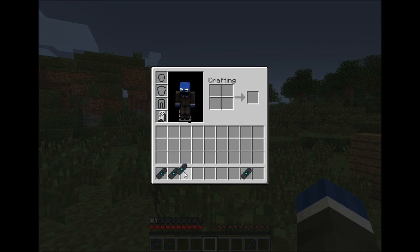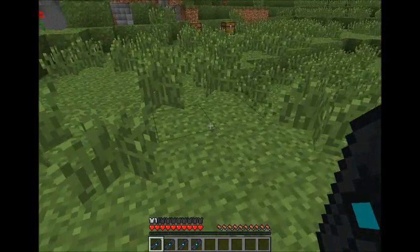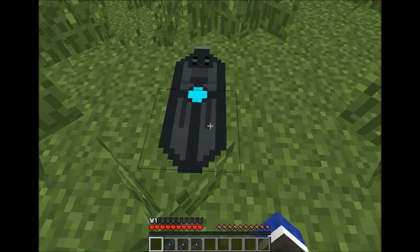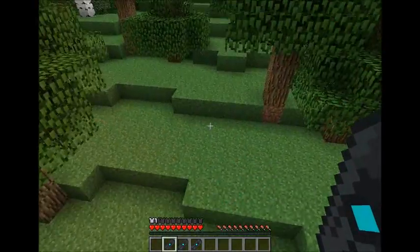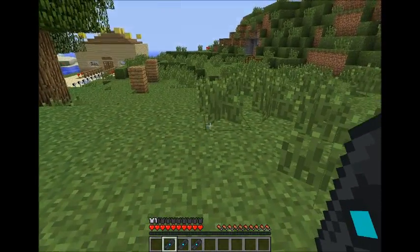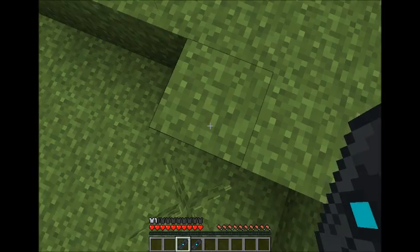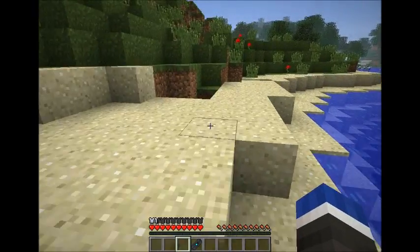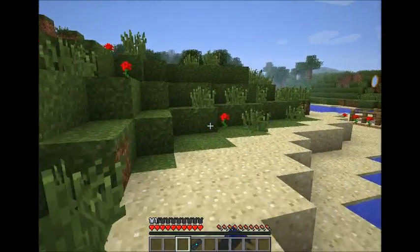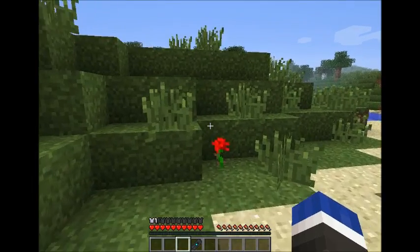These ones — I've never played portal before — but these are aerial faith plates. What happens is you place it down and one of these little things comes up. What happens is it's going to be quite sudden: you step on it and you get flung a certain distance. You can set them in sequence as well, so you can have loads of them over and over again to have a little jump kind of puzzle.